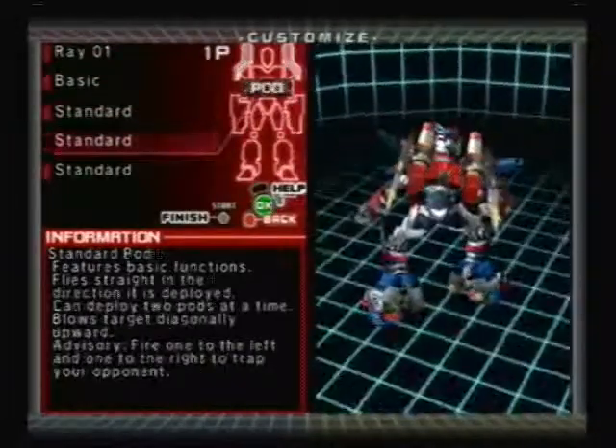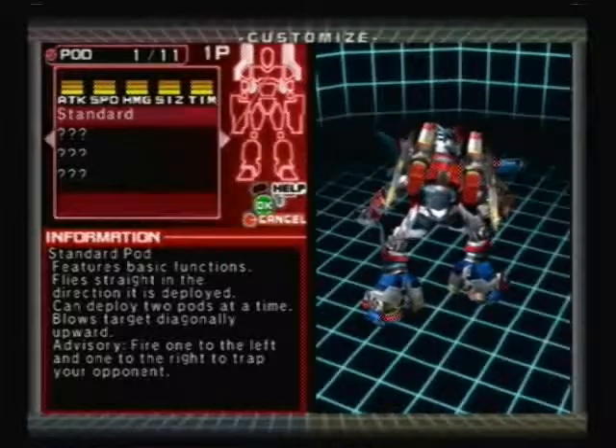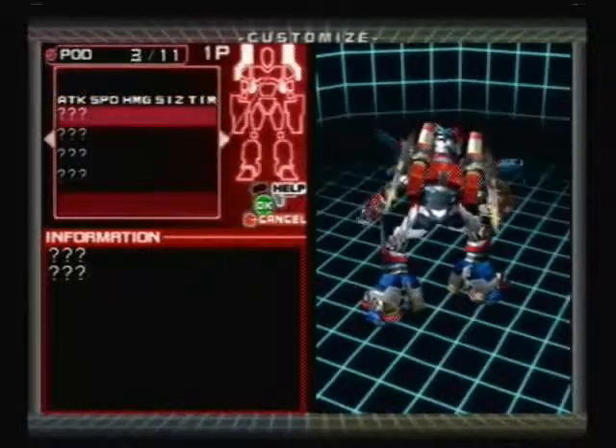Let's customize. Let's compare — it's a new pod, so it's a standard pod. As you can tell, the stats in the top left corner of the screen: attack, strength, speed, homing, size of the explosion, and the time it lasts. This one's pretty standard — it's actually one of the better pods in the game, surprisingly.